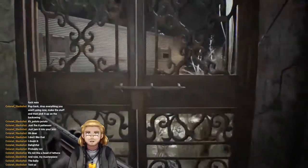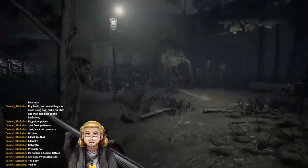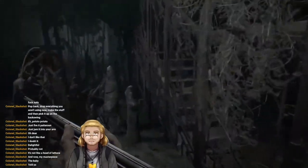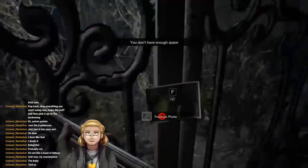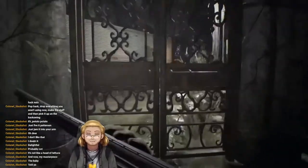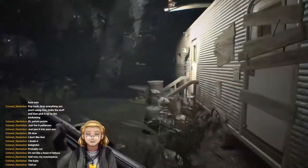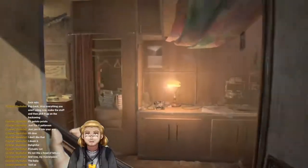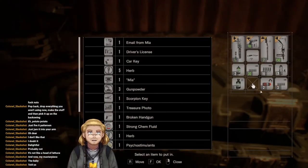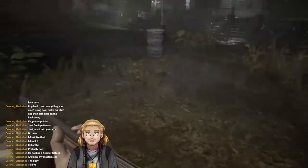Now I can unlock this — and that brings me out round the back of the trailer, which means I can go back to the item room if I need to. The greenhouse. Another treasure photo. I should probably put the crow key in storage. In other Resident Evil games it gives you a little notifier once you've used everything that a key item is for — this one doesn't seem to do that.